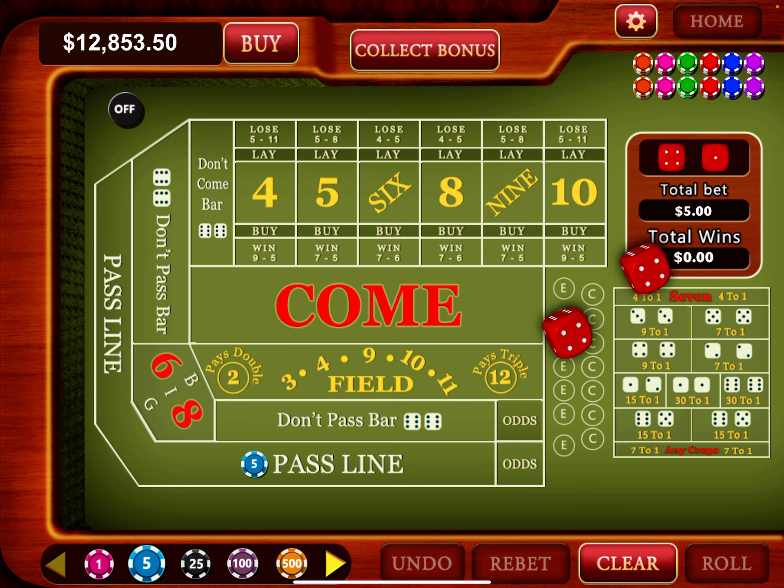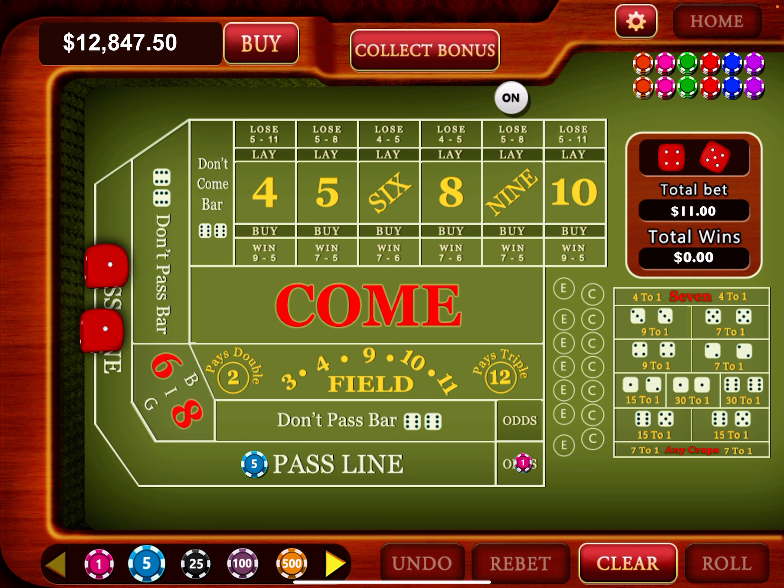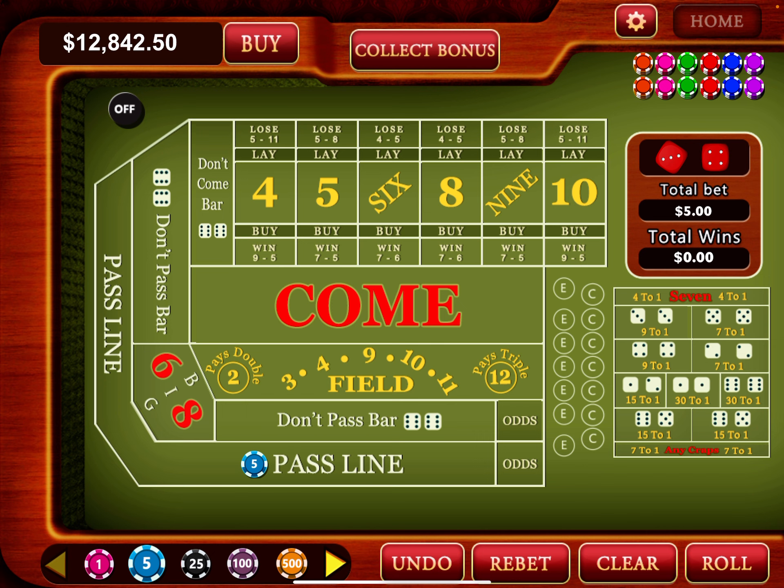Back to one unit — rolled and I'm on the nine, so it's one unit plus a dollar, making $6 odds on the nine. Rolled an eleven, then an eight — looking for a nine. Seven out. So now back to one unit.